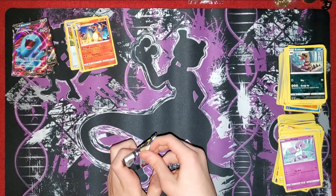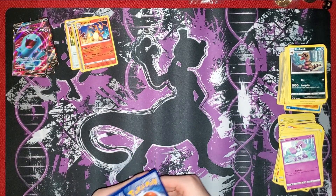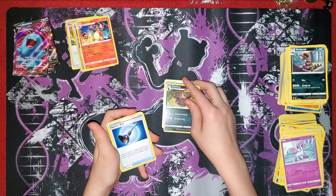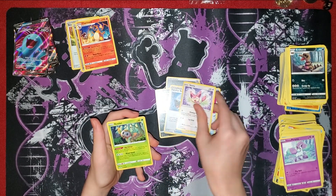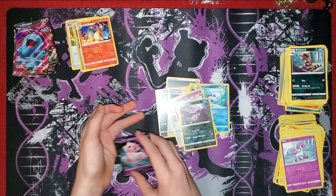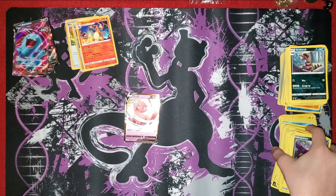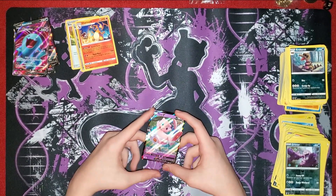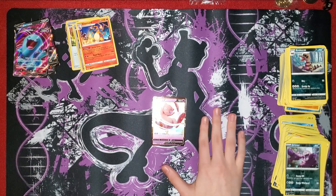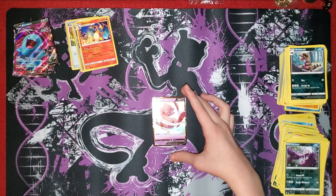Darkness Ablaze - a white one. Let's hope we get something good. Steel Energy, Zygarde, Familiar Bell, Struggle Gloves, Skitty, Rowlet, Whimsicott, Poipole, Sinistea, Grimer, and a Mew! I have not gotten Mew a lot in a box - it's really rare for me. It's a really nice card to have, a Mew V by itself. It brings me back to the days of Mew EX. It does 30 damage for every energy attached to both active Pokémon - bringing back memories of the old Mewtwo.